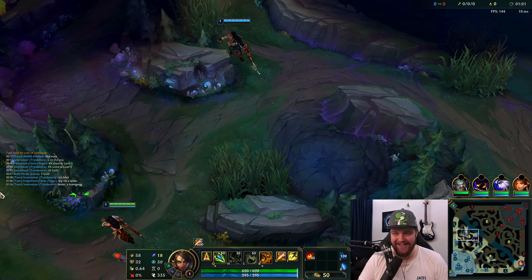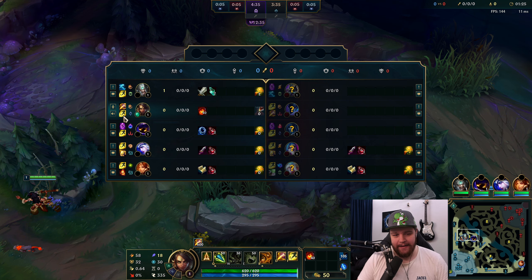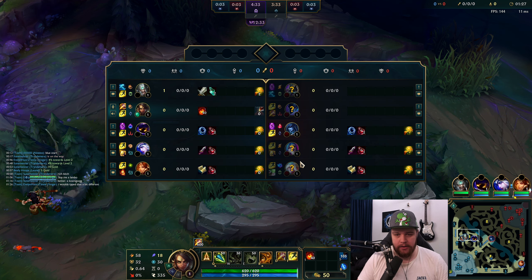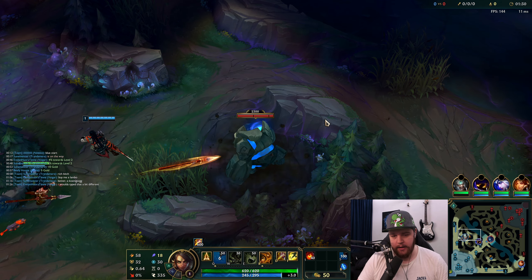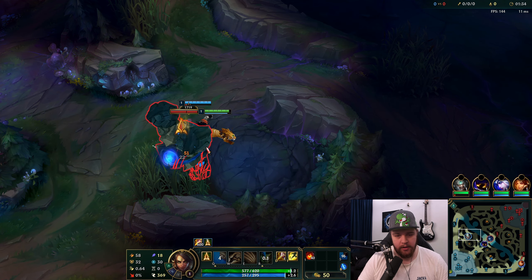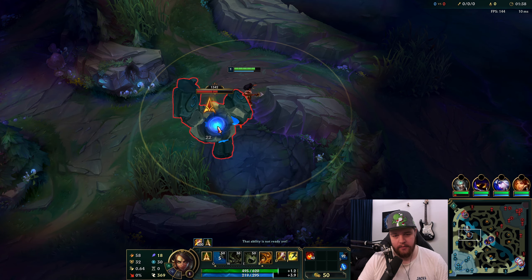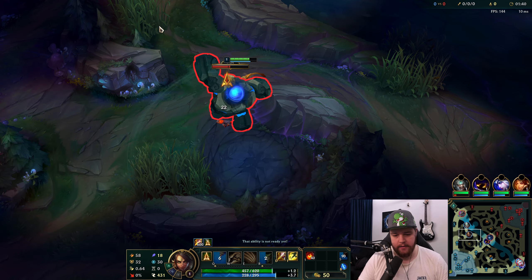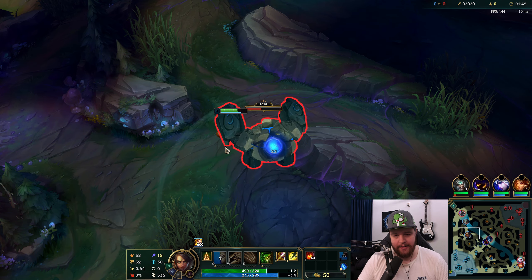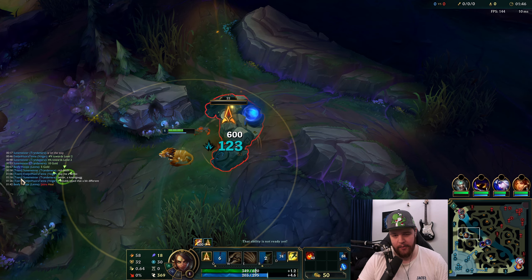I'm going to start on blue and clear down because I have very good setup for bot lane ganks. My bot lane is insane to gank for — Ashe/Leona is so free, especially against an immobile ADC like Jinx. We're definitely going to be looking bot for ganks. Top lane Narcissist is just going to chill under his turret most likely, so not much will happen there.